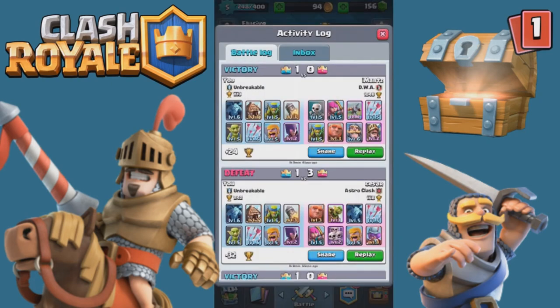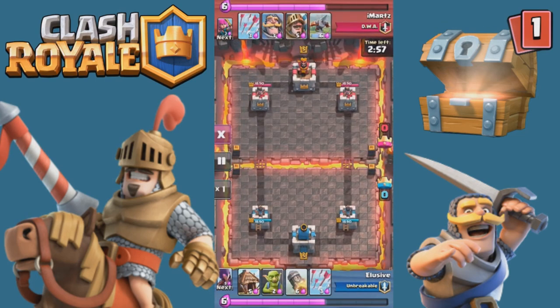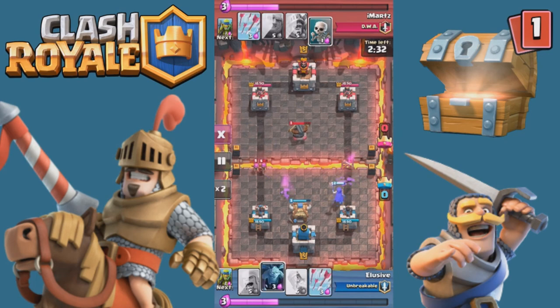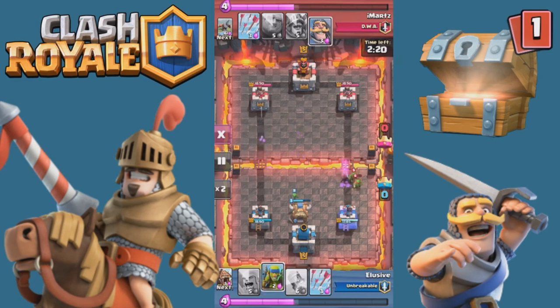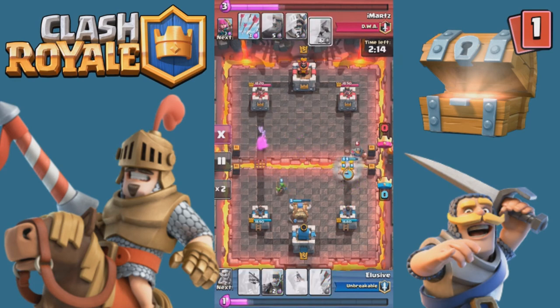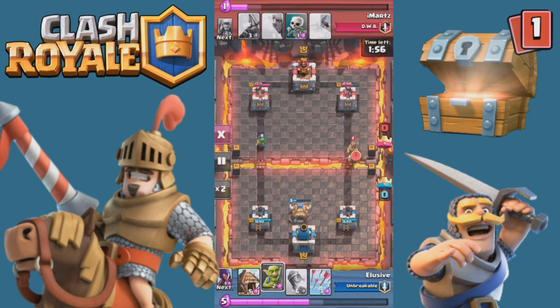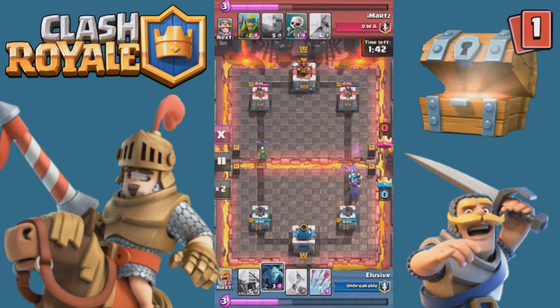I'll show the win to end on a good note. That was my only loss in a while and I went up about 100 to 200 trophies. This guy had the prince — that's what I was thinking of. He also has the X-Bow but he didn't use it effectively; he didn't lock it onto any buildings, which is not what it's for. I take out the X-Bow pretty easily and my towers are still at mostly full health.